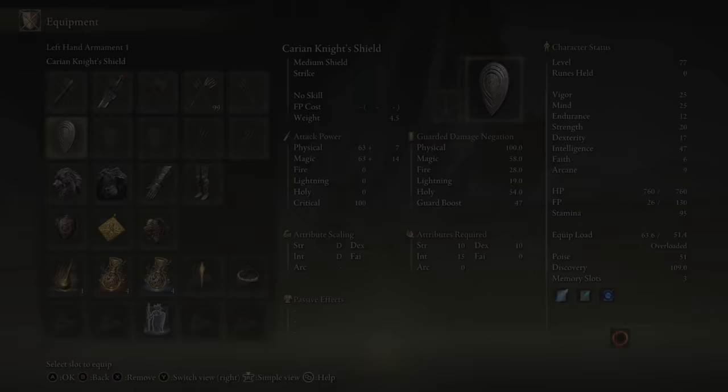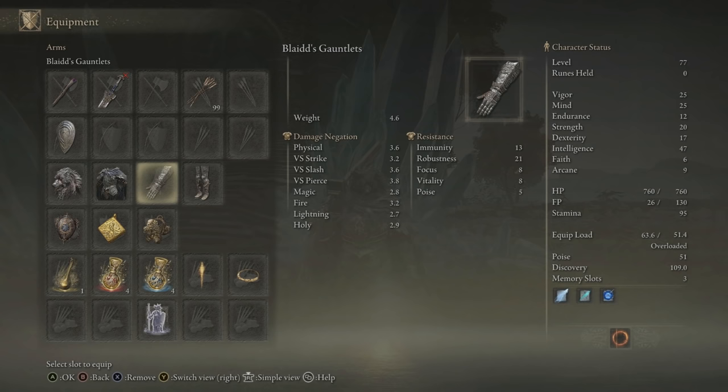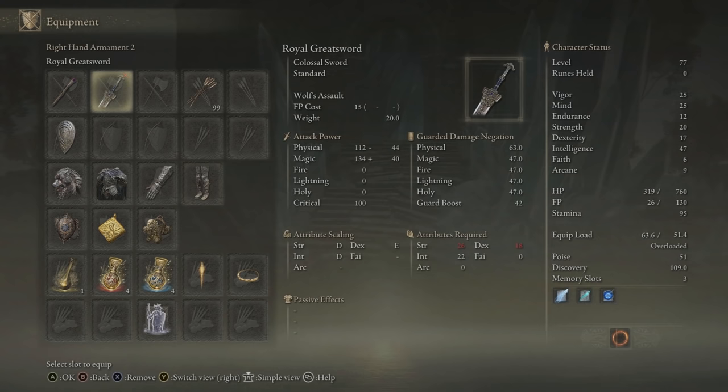I'm not going to go over every single stat — feel free to pause if you want to examine each piece for yourself. That's the armor set stats. Here is what the sword stats are. As you can see it has an ability called Wolf's Assault, and the attack power as well as the guarded damage negation are overall looking great. To be able to wield this, it's going to require 26 strength, 18 dexterity, and 22 intelligence.